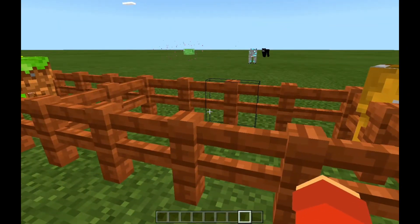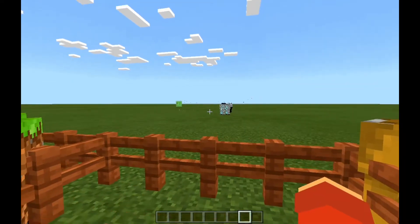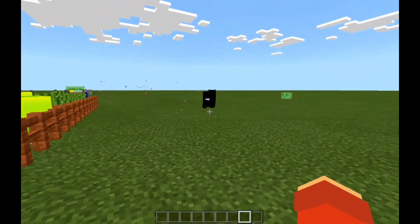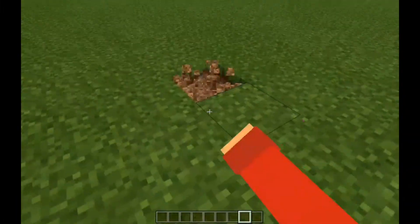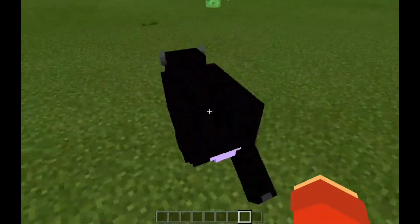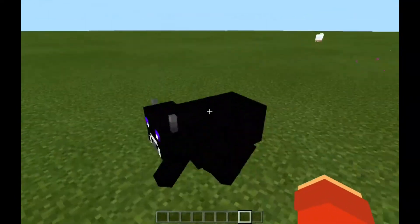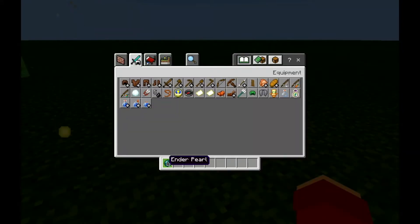Next up is the ender cow, which we don't really have contained here because it always teleports. It gives you one to three ender pearls, which makes it super hard to kill because it always teleports. I've been trying to hit this guy but I've only hit him once — it teleports every few seconds. If you punch it, it always teleports. I was going to say it has god-like reflexes, and it gave me one ender pearl. Oh my god, I'm so sorry dude.